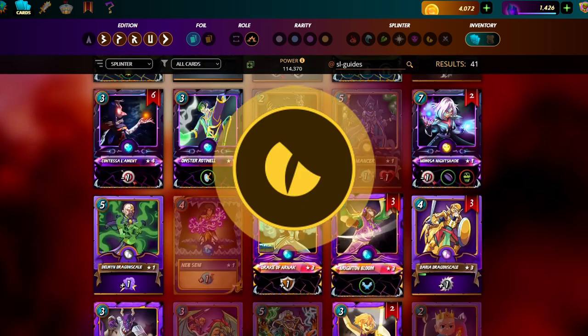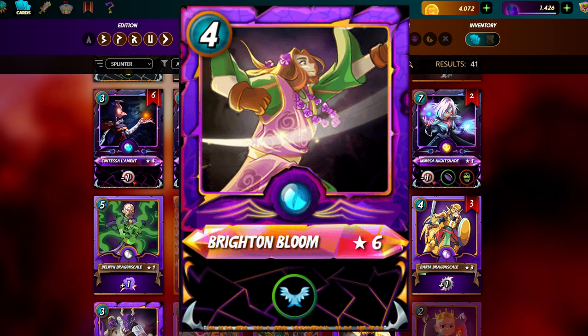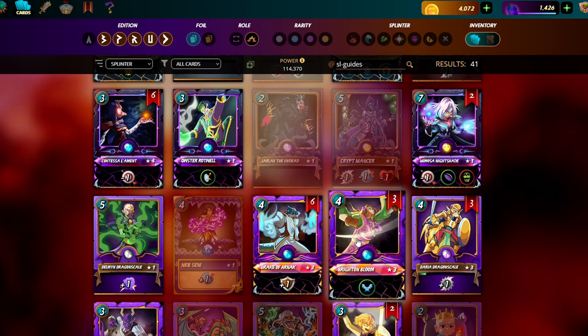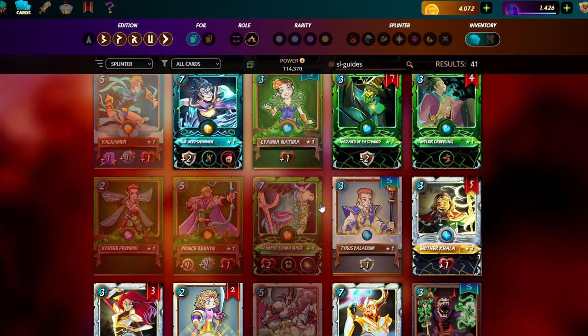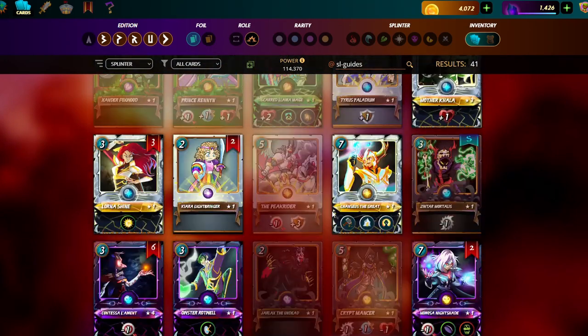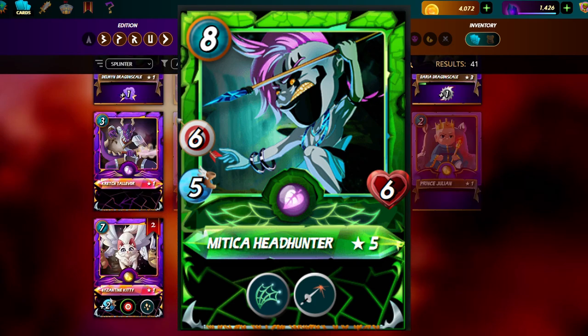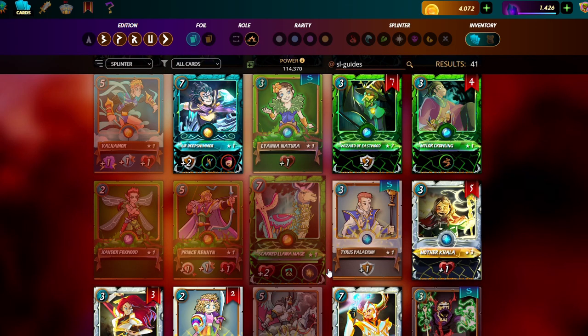For dragon summoners, the number one for earthquake — and the one I always use — is Bright and Bloom. I think she's highly underrated; my best win rate each season is earthquake because I just play Bright and Bloom. You pair her with earth, put in your Flesh Golems and Cron for extra healing, add a few snare range cards like the Headhunter, and you're in for a really good time. I'm going to show you some games now.